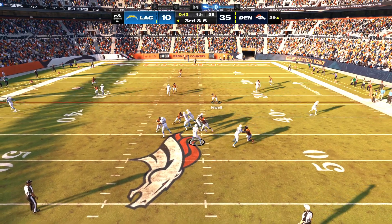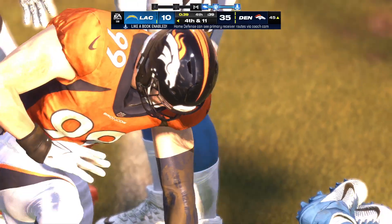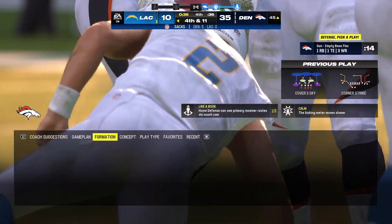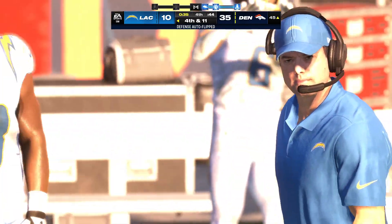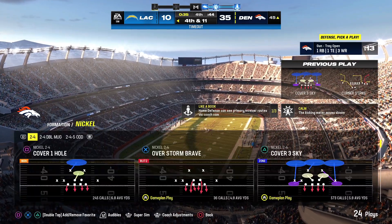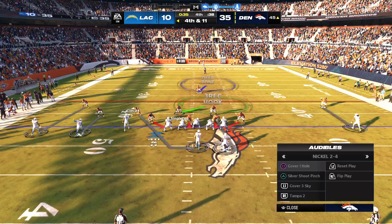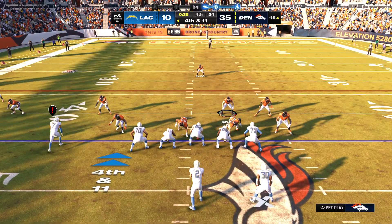They'll look to throw again — and the Broncos get there and take him down for the fifth time this game. Multiple defenders there to get him — the decision made for them, it's fourth down. The Chargers use their third and final timeout and as the two teams talk it over on their respective sidelines, we take a break.